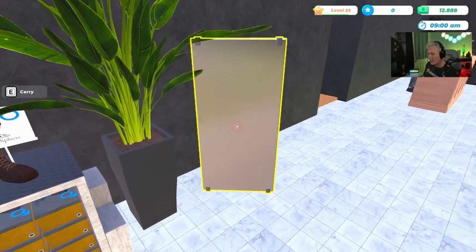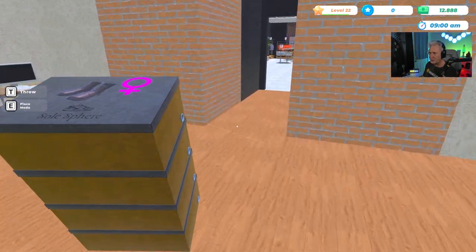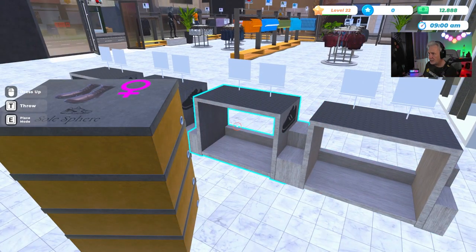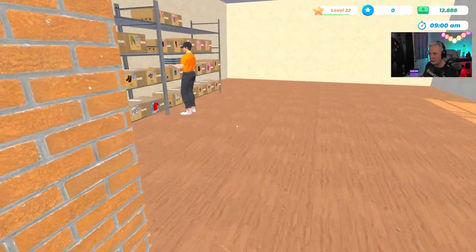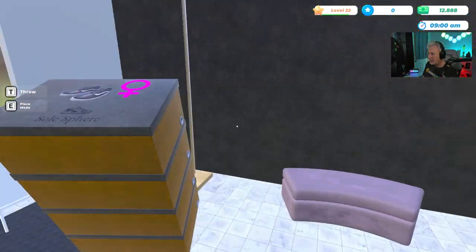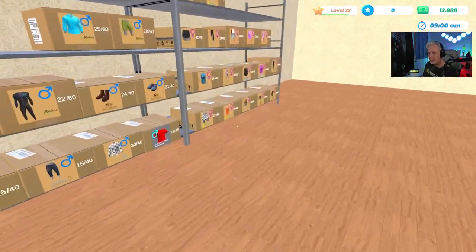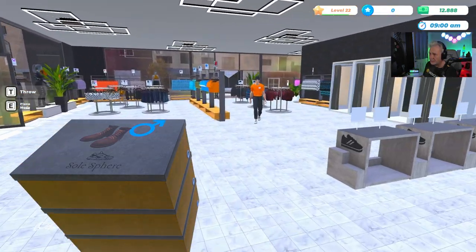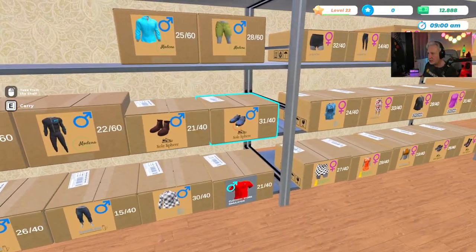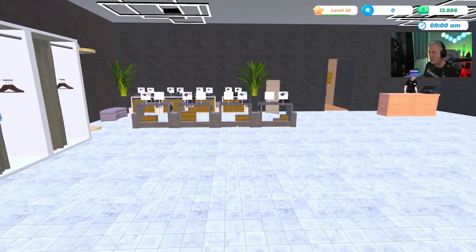We've got a little shoe aisle here — you've even got a little mirror to check out your feet. Let's establish the first row of shoes and then the stocker will come along and take care of business. I've got the female boot right here, so I'm going to go right across from it — let's grab four of these. Put this one right here. The boots go right here. Grab the male shoes real quick and put those right here. We've doubled up the shoes.